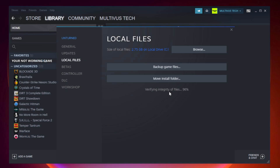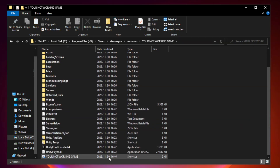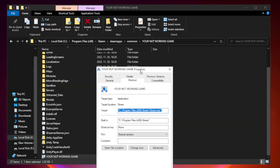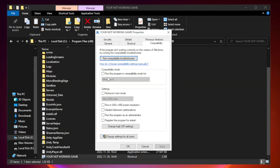Wait for the process to complete. Right-click your not working game application and click properties. Click compatibility. Check run this program in compatibility mode. Try Windows 7 and Windows 8. Check disable full screen optimizations.